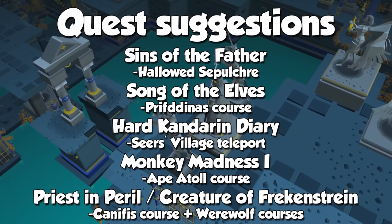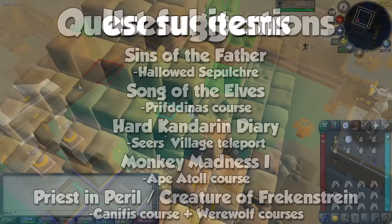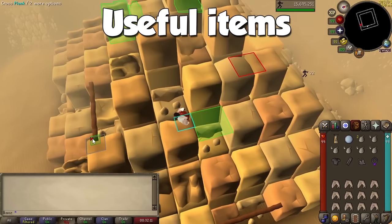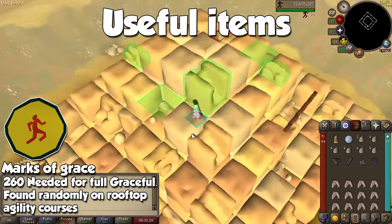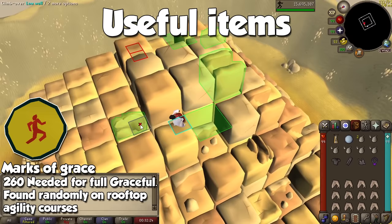Priest in Peril also lets us access Canifis for one of the rooftop courses. Just like questing, you don't really need anything to train agility efficiently, so you can see this list as suggestions. By training at the rooftop courses, you will gather Marks of Grace. These are randomly found every time you start a new lap, and you may use them at the Rogue's Den to buy the Graceful Outfit, and once you have it, you can buy Amylase Crystal Packs.